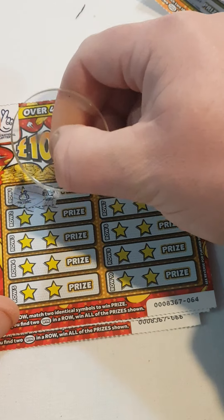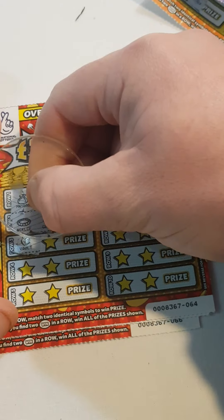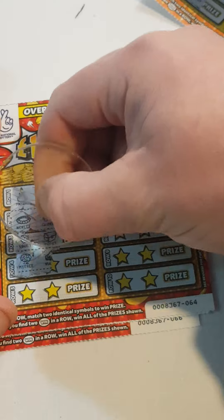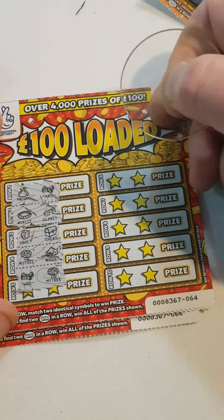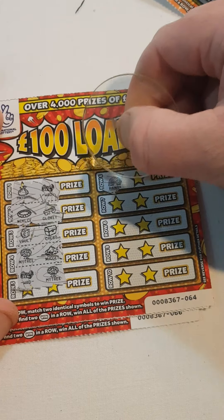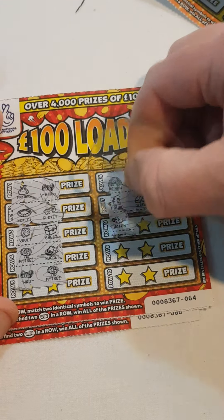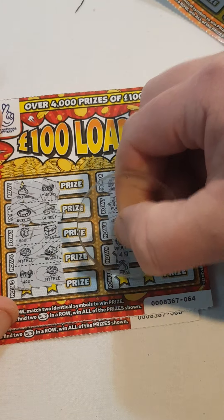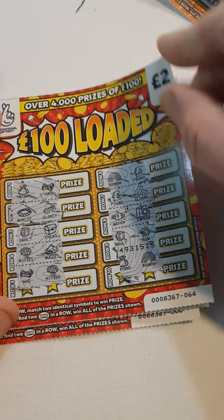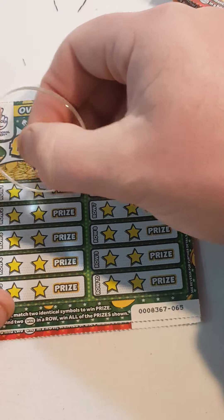Money bag and wad. Necklace and key. Vault and chest. Money tree and money tree and nugget. Wad money tree. There's rainbow. Pound sign. Pound sign gold bar. Wad camera. Vault sunshine. Money bag and rainbow. Three cards in and nothing back just yet.